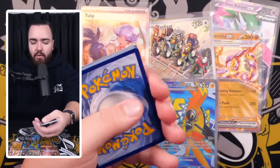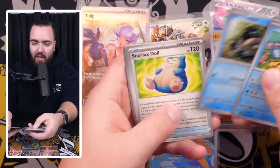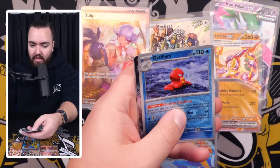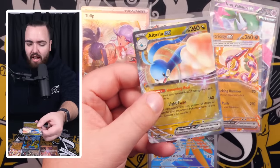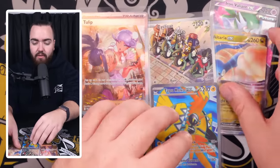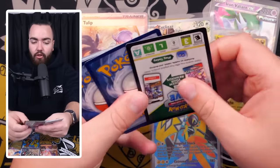Let's get back to business with our pack openings. We've got Pamper, Blitzel, Bounsweet, Feebas, Snorlax Doll, Tinkaton, Tatsugiri, Loud Bond, Octillery, and an Altaria EX. We're racking up these EXs right now. And again, they're all off-center, which has to be expected, you know. The art rares and full arts look good so far though — it's not all doom and gloom.